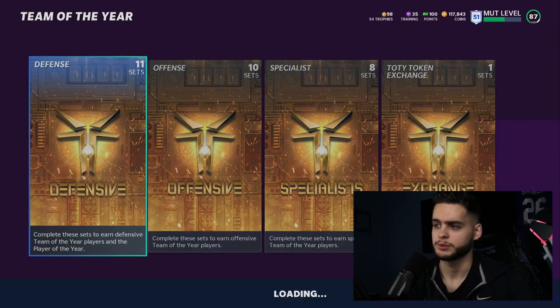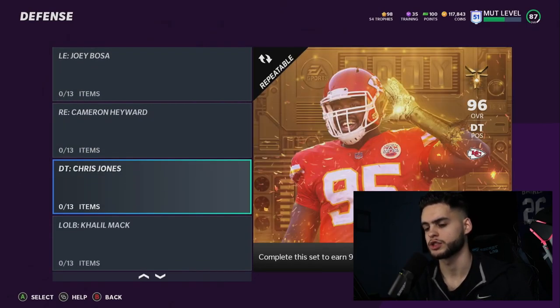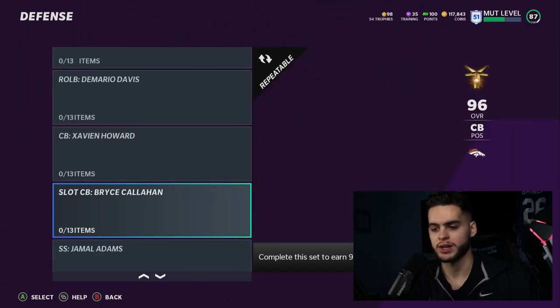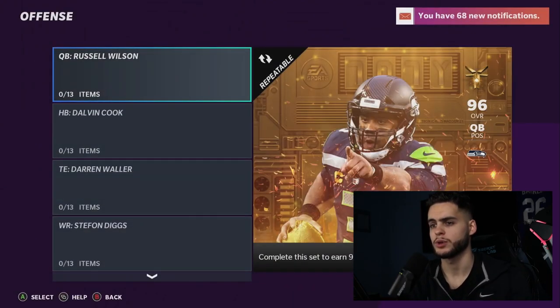On the defensive side we have: Joey Bosa, Cameron Hayward, Chris Jones, Khalil Mack, Lavonte David, Demario Davis, Xavien Howard, Bryce Callahan, Jamal Adams, and Jesse Bates.